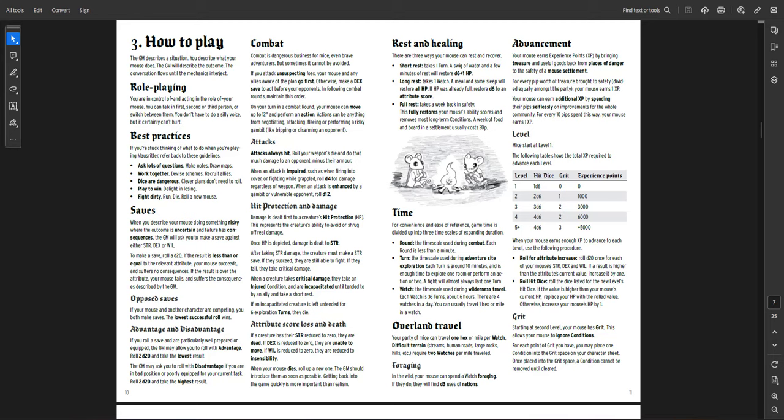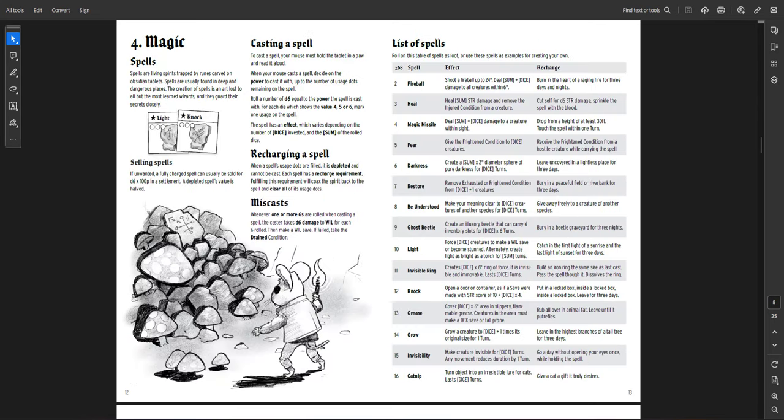You can use grit to ignore conditions, and you get grit as you level up. Magic is one of the coolest systems in this game — it uses a dice sum system. All your spells are on scrolls or tablets, each with three usages. When you cast, you choose how many dice to use, and the spell effect depends on how many dice you use and what you roll. For fireball: shoot a fireball up to 24 inches, deal sum-plus-dice damage to all creatures within six inches. For darkness: create a sum-times-two diameter sphere of pure darkness for a number of dice turns. For every six you roll, you take damage — so be careful casting big spells.